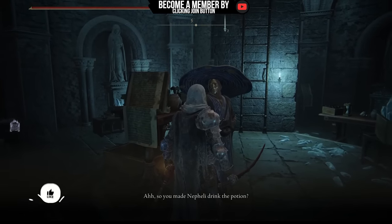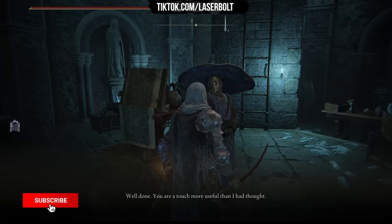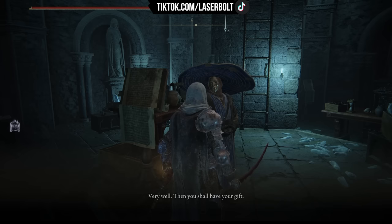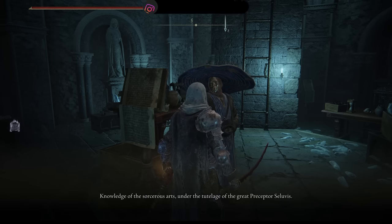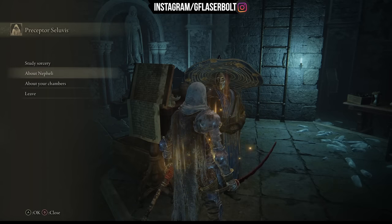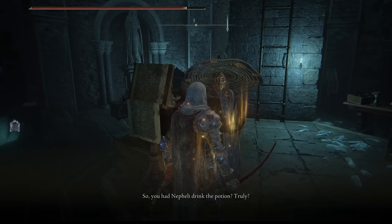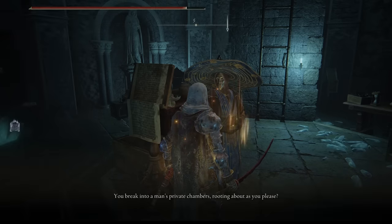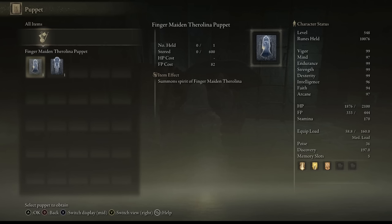There's also an illusory wall — hit it and go through. Then go back to Seluvis and talk to him. Tell him you gave the potion to Nepheli — we're tricking the system here, because we actually gave it to the Dung Eater. Then ask him about the chambers. Once you ask about the chambers, he provides you with a puppet to choose from. He gives you two options — choose whichever you want, it doesn't really matter.